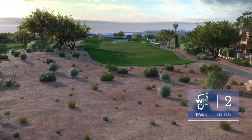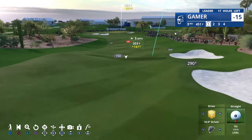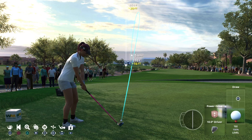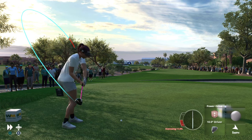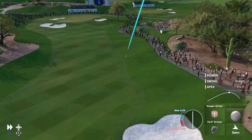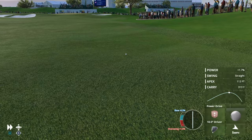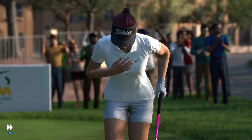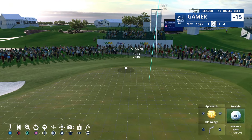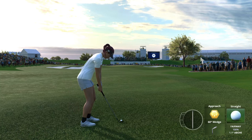A 442-yard par 4. For longer hitters, you can try and take advantage of the downslope 285 yards off the tee, but that brings those two deep fairway bunkers on the right into play. It's all about hitting the fairway here, and that is right where you want to be.